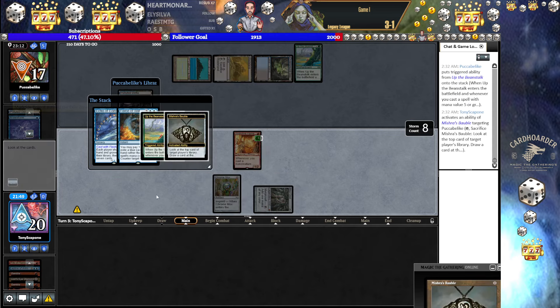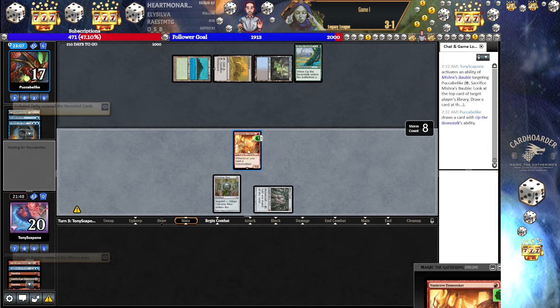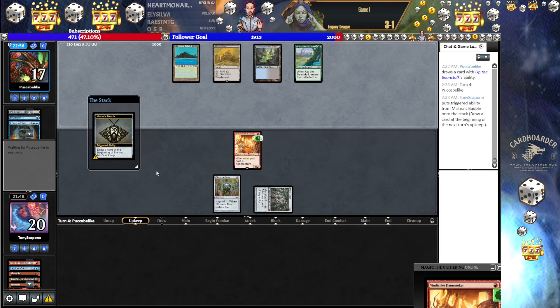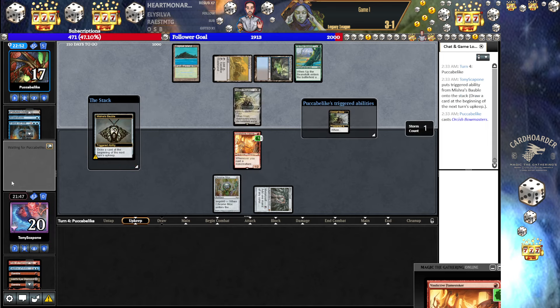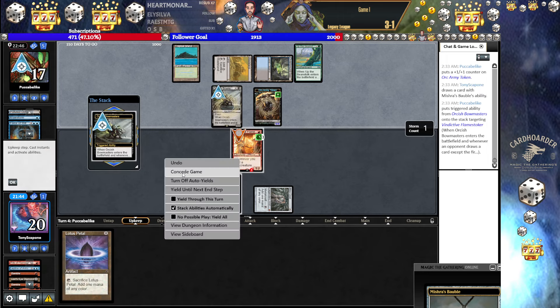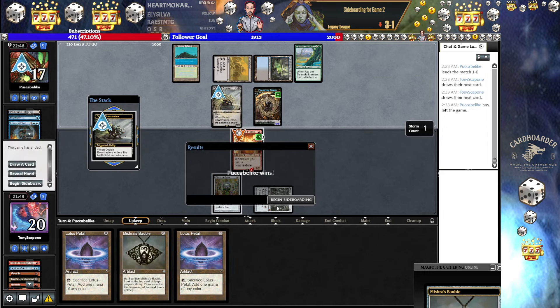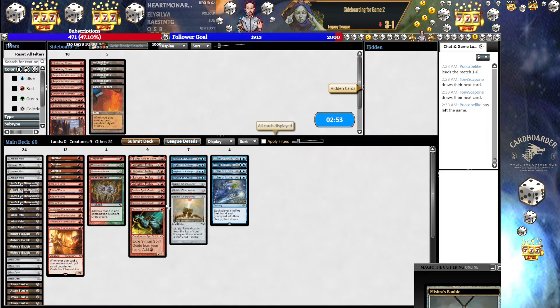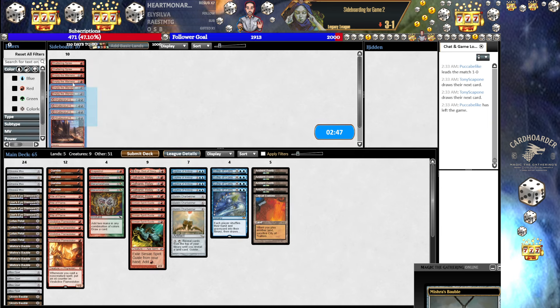Drawing a Delta. Our only chance is activating Flamestoker, and they've got a full grip. I'm going to Bowman. Yeah — we'll see what I draw here, but that's pretty much it. We can't not activate Bobble. Petal's not the worst, but this one's done. Those weren't bad draws if they didn't have Bowmasters. Mr. Jameson strikes again. A couple Echoes can go. Belchers go. Leylines go. Gambles go.